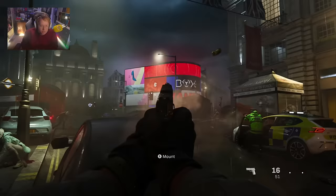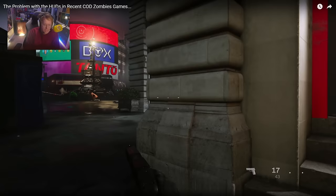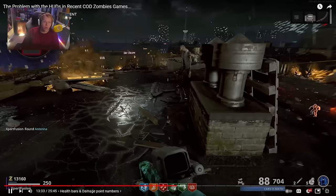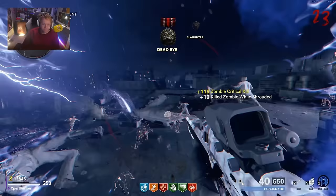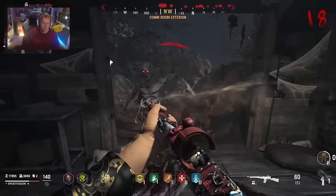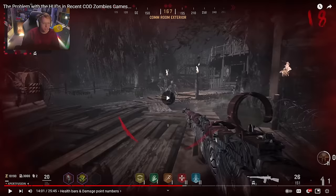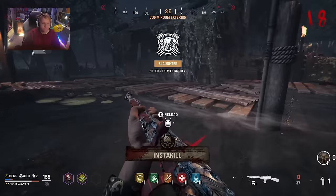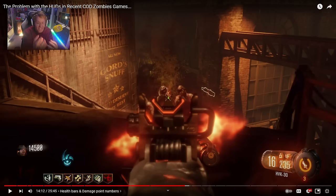The point of a health bar in multiplayer is when you don't take someone out and want to see how much health they had left. When does that ever happen in zombies? Are the zombies complaining to Treyarch? Imagine if they put health bars on campaign AI soldiers — everyone would unanimously say that's stupid. The same logic should apply to zombies. Vanguard's damage point numbers look horrendous and you can't even turn them off — it feels like an arcade machine.